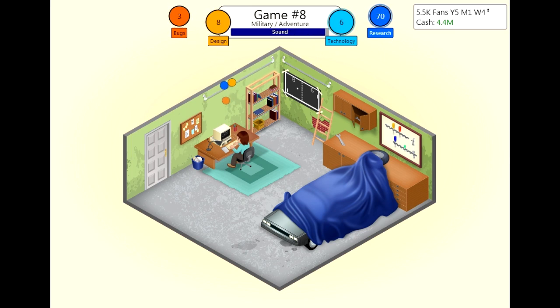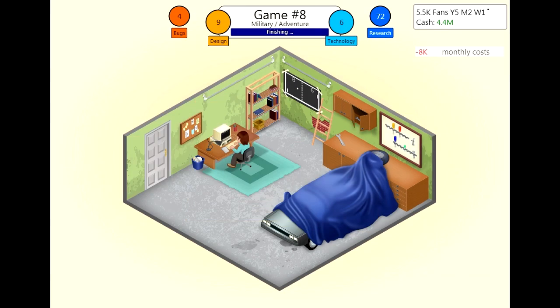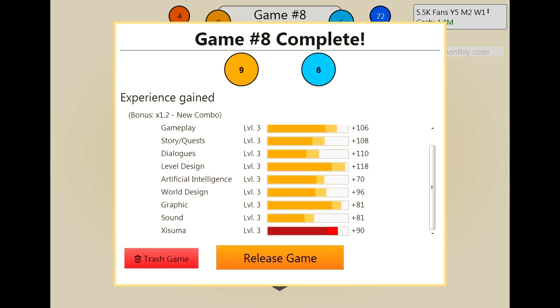We're almost done now. We just want to click finish as soon as possible. We're not worried about the bugs because we're not releasing this. We've got a new combo — we managed to get a multiplier on a trash game, and that is not a waste at all. So that is a really good tip. You might want to go back and start over again and play the most efficient game you can. Let's trash that.